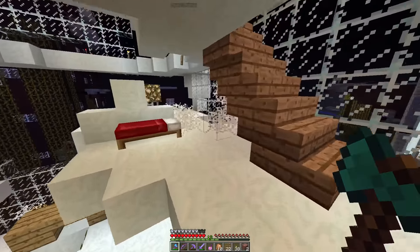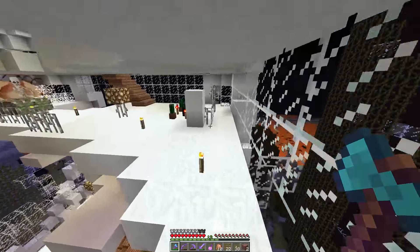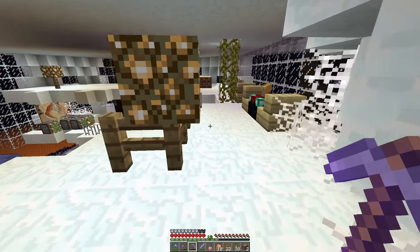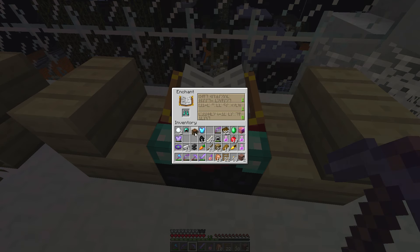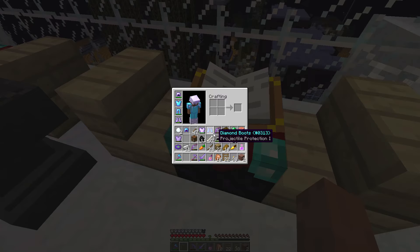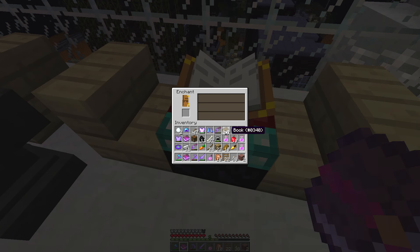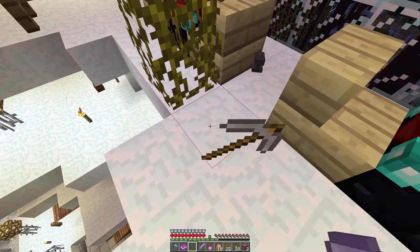I thought there were more enchanting tables. Well, you could have just placed torches. I know, I thought it would be more convenient to get a second one. And what did you learn from that? I learned there was one up here so I'll just use this one. Proj one — I'll take it, I don't have a choice. Eight levels for protection one. I've got a prot two chestplate, I'm okay with that. I've got my gear sorted, it's not terrible.